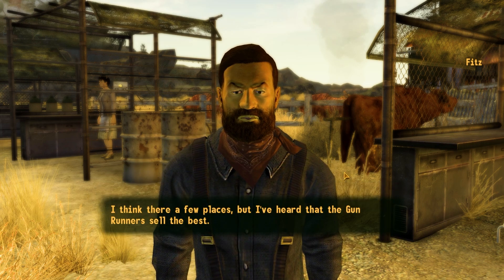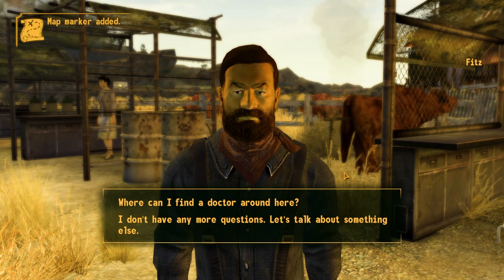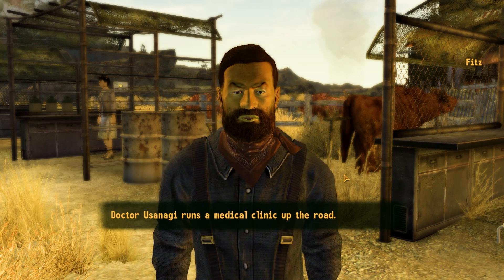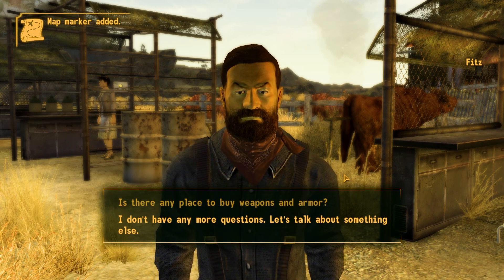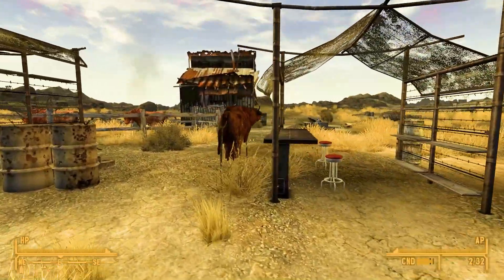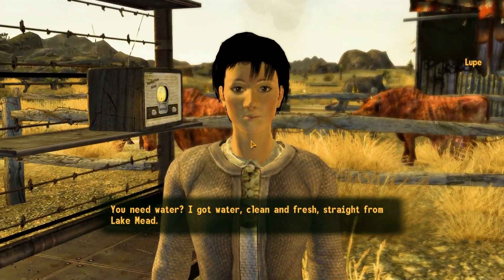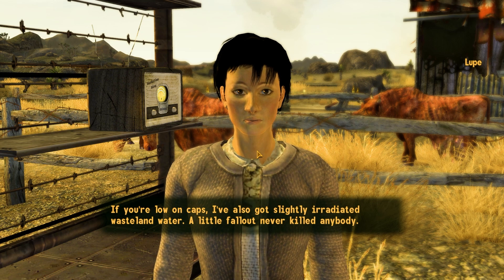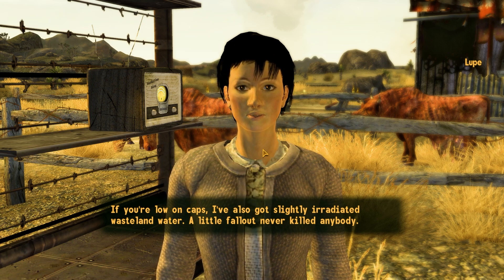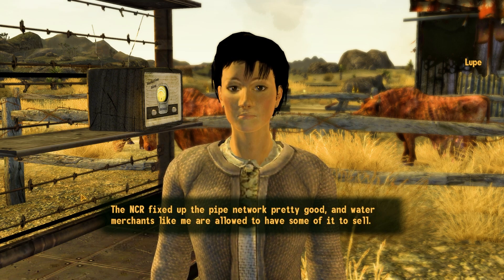'You got a place to buy weapons and armor?' 'I think there are a few places but I've heard that the Gun Runners sell the best.' He marked a new location — Dr. Usanagi runs a medical clinic up the road. Another map marker. He sells water: clean and fresh straight from Lake Mead, or if you're low on caps, slightly irradiated wasteland water. 'A little fallout never killed anybody.'